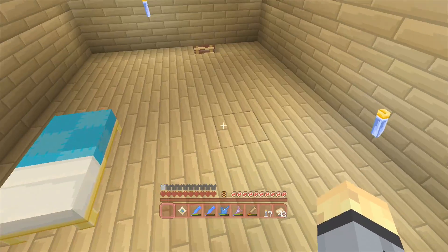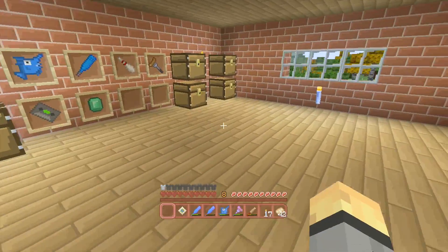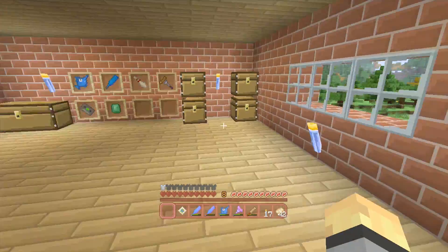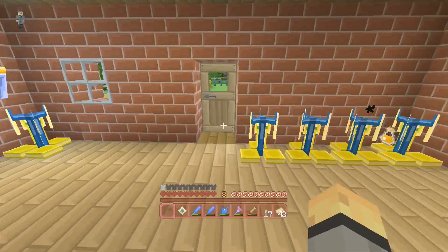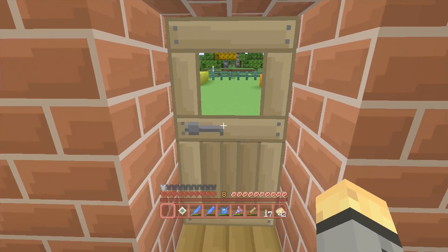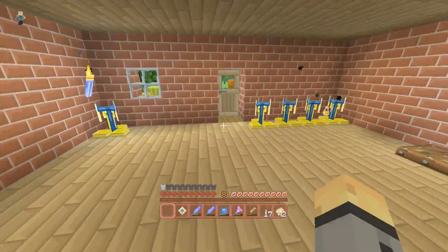The way I'm going to be reviewing this is the same format as all my other reviews. First I'll talk about the general stuff — the UI, the chests, etc. Then we'll talk about the three main parts of any survival world: above ground terrain, biomes and builds; the Nether; and below ground.